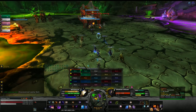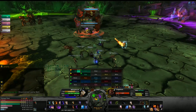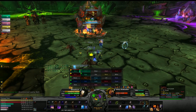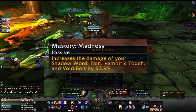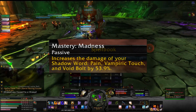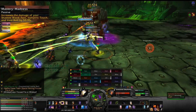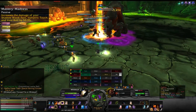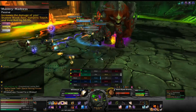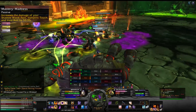The last passive to cover is the new mastery. It's had a huge rework and currently it's called Mastery: Madness, which increases the damage of Shadow Word: Pain, Vampiric Touch, and Void Bolt by a percentage. It's a solid damage increase but a little on the weak side since it only affects your DoTs and Void Bolt — it really shines more in multi-dot situations.